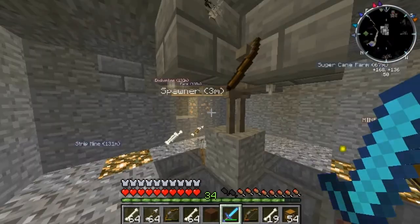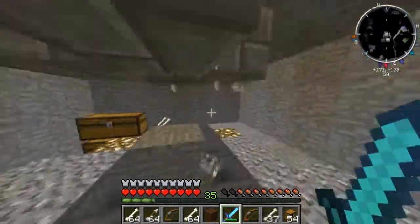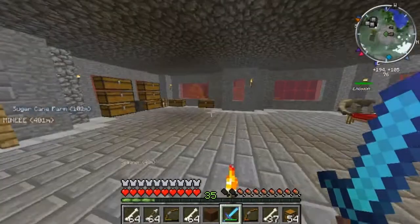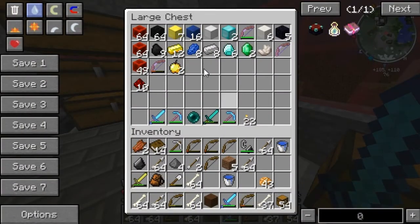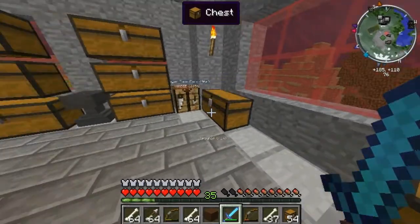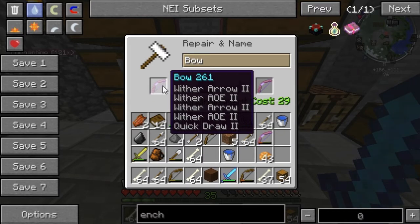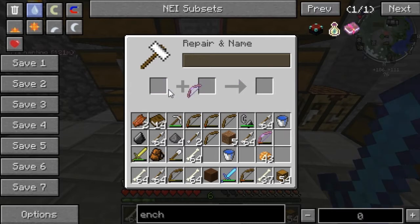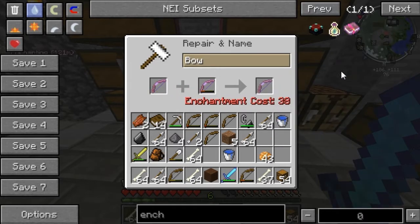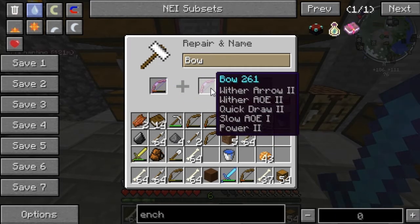I've destroyed most of the skeletons, now I'm level 35 which is pretty decent. FPS is getting slightly better. This spawner is just too OP. I need to combine the bows — screw the unbreaking. This plus this equals... wait, why have I got two of the same ones? Surely it shouldn't be two of the same ones. Six levels — will this be enough? Level 38 just to add unbreaking? That's ridiculous.